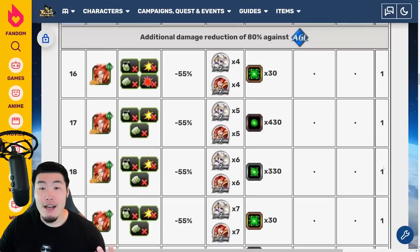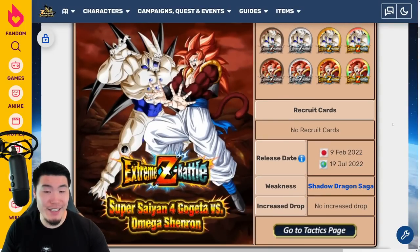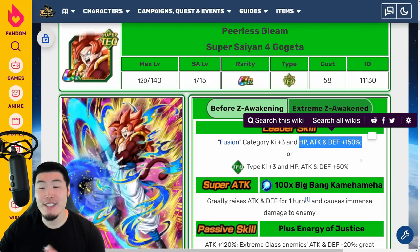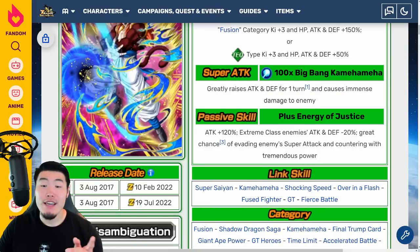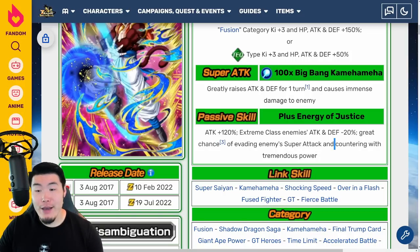Now let's look at the units themselves, starting with the Super Saiyan 4 Gogeta, which is probably the one most people are more excited for. Before the Xtreme-Z Awakening, his Leader Skill is Fusion Category key plus 3, HP Attack and Defense plus 150%, or Tech Types key plus 3, HP Attack and Defense plus 50%. His Super Attack greatly raises Attack and Defense for 1 turn and causes immense damage. His passive is Attack plus 120%, Extreme Class Enemies Attack and Defense minus 20%, and a great chance of evading enemy Super Attacks and countering with tremendous power.